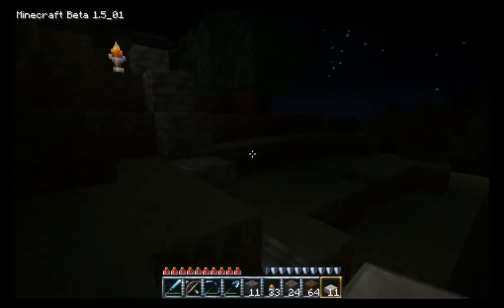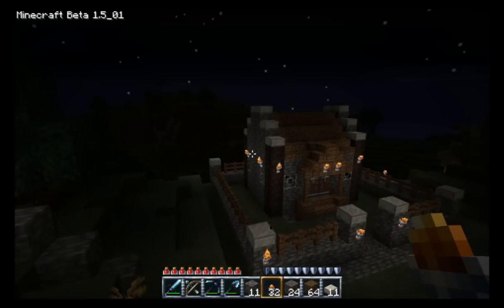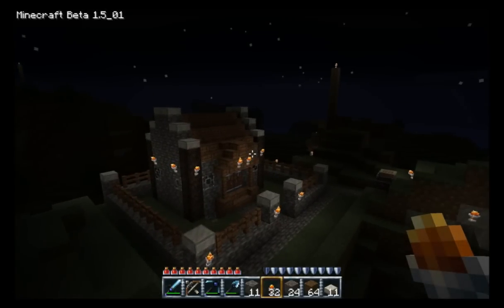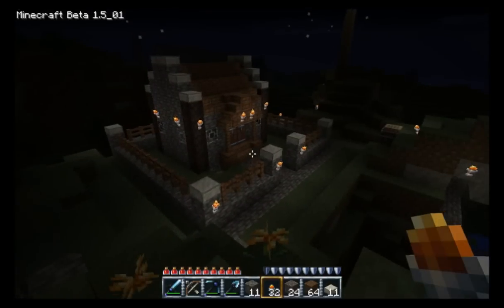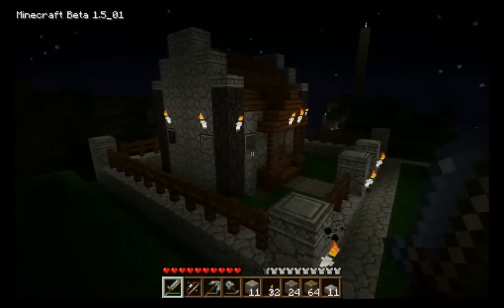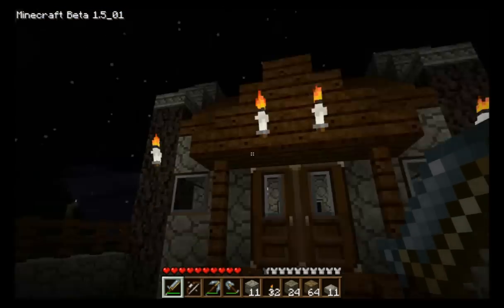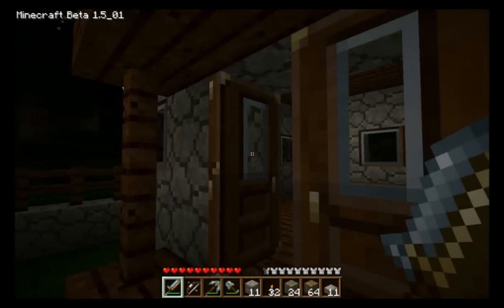That looks really nice. Let's climb up here and take a peek — there it is, very cozy. I just have to get inside and do some interior decorating: bed, furnace, chest, bookshelves, etc. I really love that cottage — so cozy. Let's try a different texture pack. I have a Lego pack and a painterly — let's go with the painterly. That looks really nice too. I like the contrast with the brown and the cobble. The glass is totally clear — that's the painterly pack. I will put a link to that one as well.